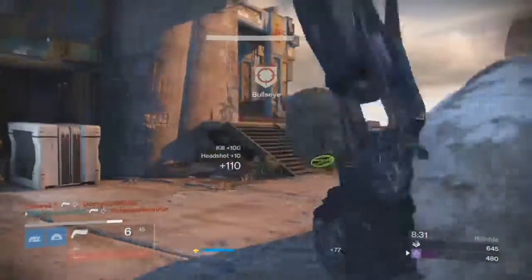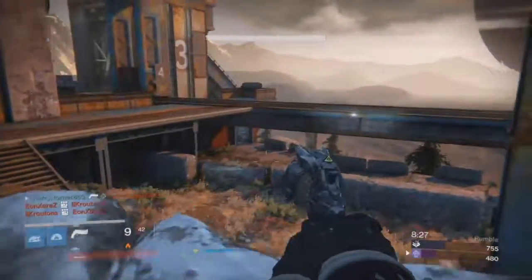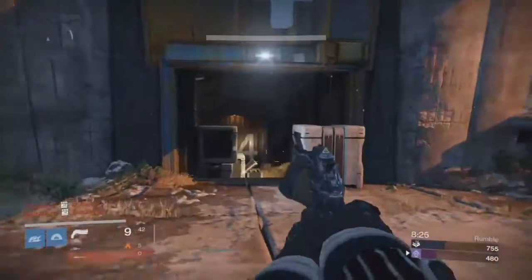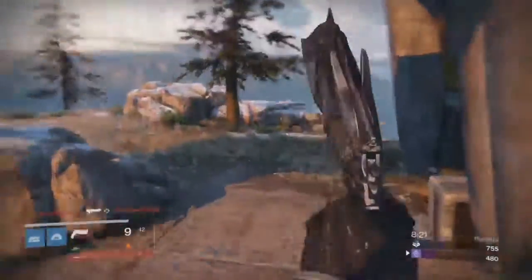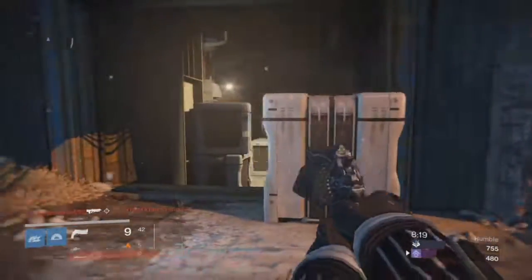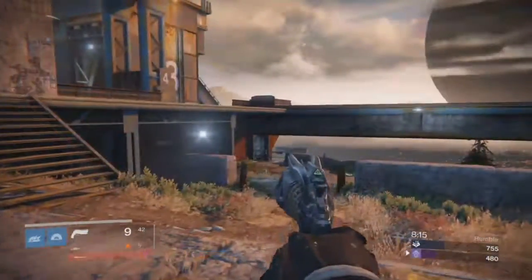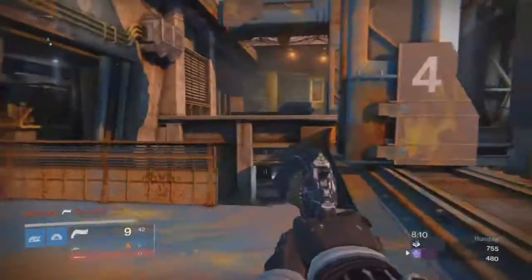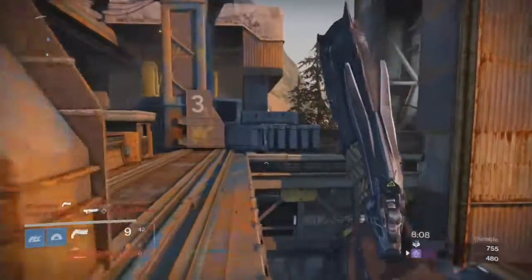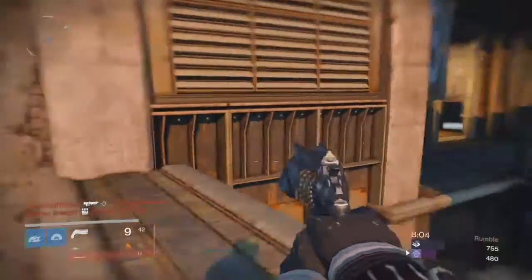The primary stats: the rate of fire is 32, the impact is 68, the range is 29, the stability is 31, the reload is 43, the magazine is 9 or 8. Aim assist is 50, equip speed is 30, recoil direction is 80 — not measured in degrees like on a protractor — and the zoom is 15 because it doesn't have a crazy optic on there.